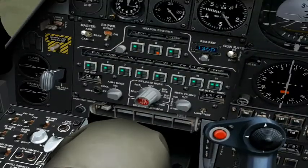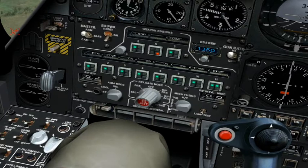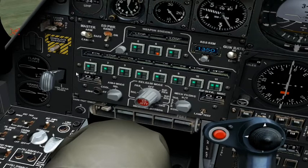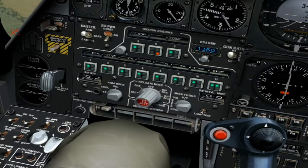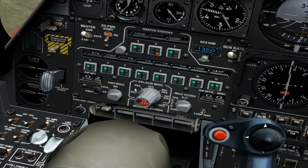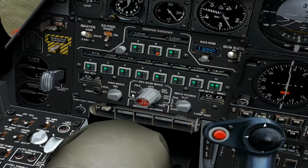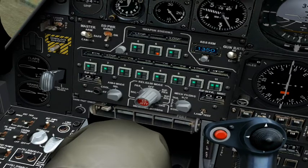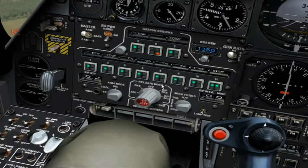These are the weapon deployment controls. This here is the release mode dial. This here is the ripple quantity selector. And this here is the ripple interval selector. The release mode dial allows you to select how bombs will be deployed. SGL stands for single, and when selected only a single bomb will be deployed when you press the fire key. PRS stands for pairs, and when selected will release the bombs in a pair when you press the fire key.